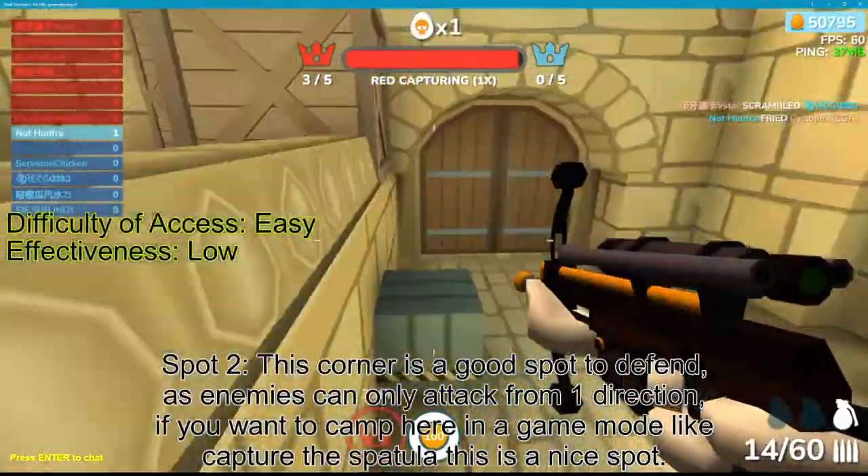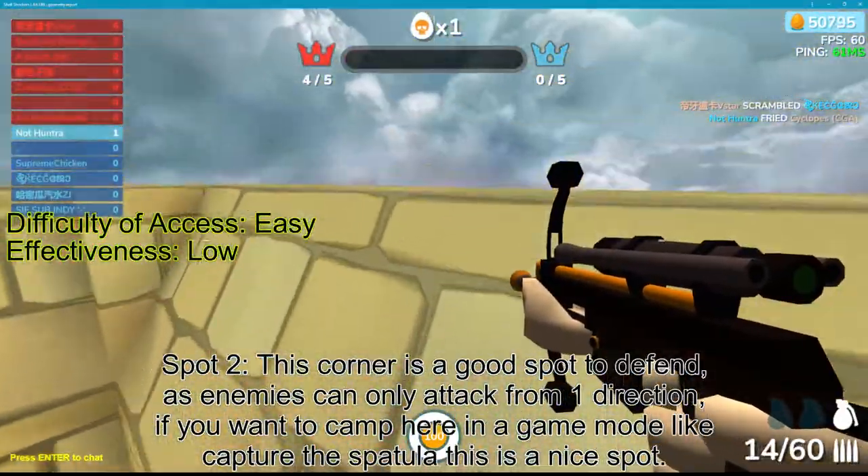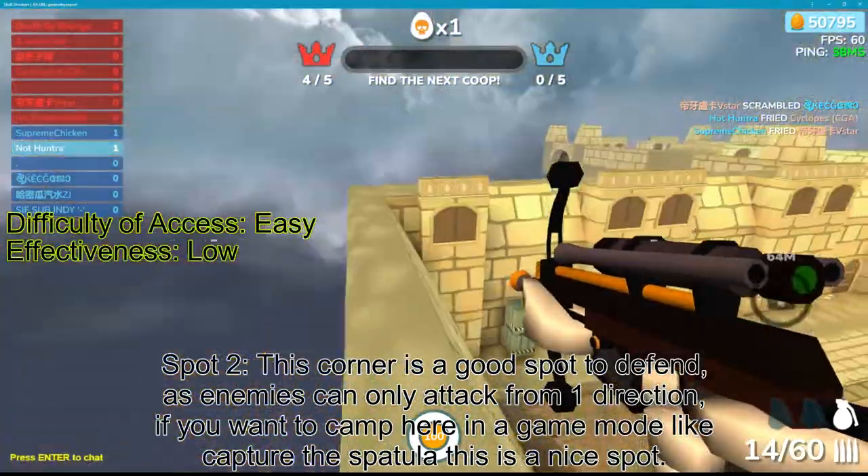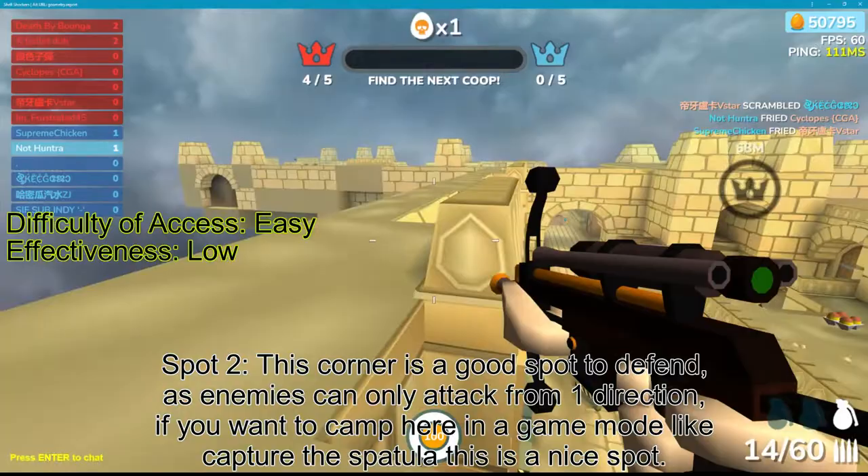Spot 2. This corner is a good spot to defend, as enemies can only attack from one direction. If you want to camp here in a game mode like Capture the Spatula, this is a nice spot.